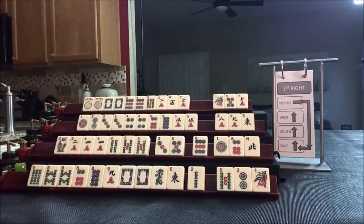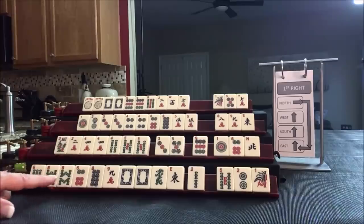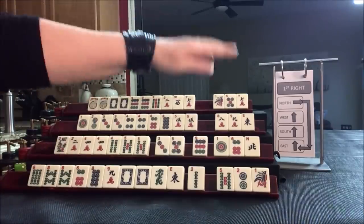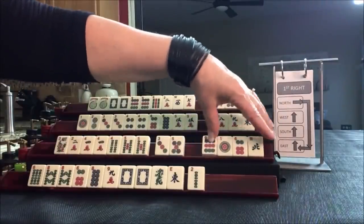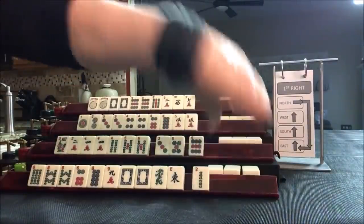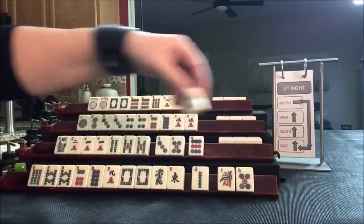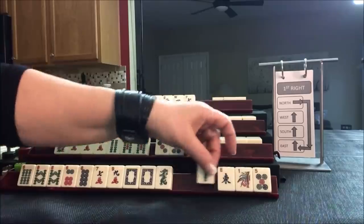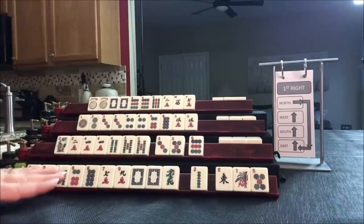We're ready to do our first pass. For East: consecutive run 6 through 9 or like numbers with 8s. For South: consecutive run. For West: consecutive run. For North: like numbers with nines or the year. We're going to pass east to south, south to west, west to north, north to east. East got a seven, and we have tiles to pass so we don't have to pick a hand yet. Just gather 6, 7, 8, 9, and dragons.